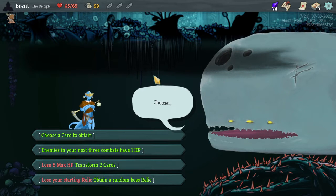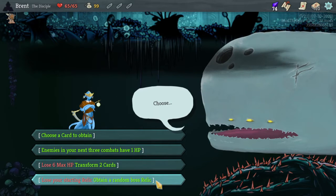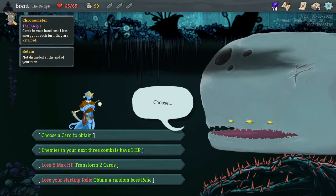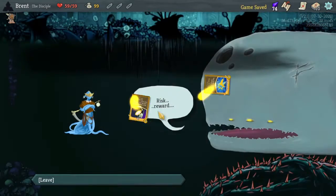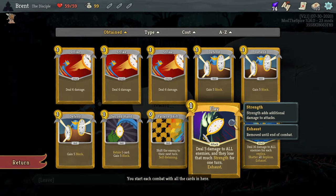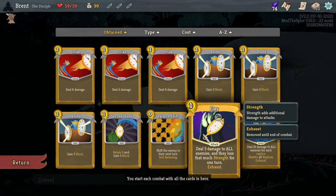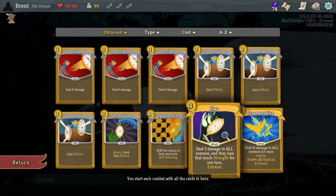Alright, we got four options. We are going to transform two cards and lose six max HP. I think we'll do that. Lose six max and we'll change one of each. Did we just get two gold cards? We did. We got Flay — five units to all enemies, and then lose that much strength for one time. For each replica, shatter all the replicas.